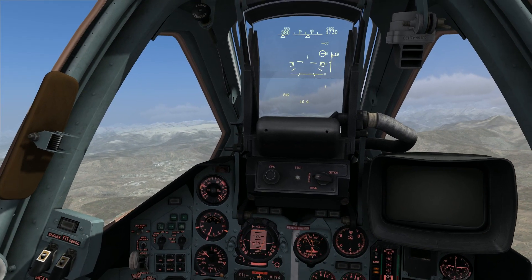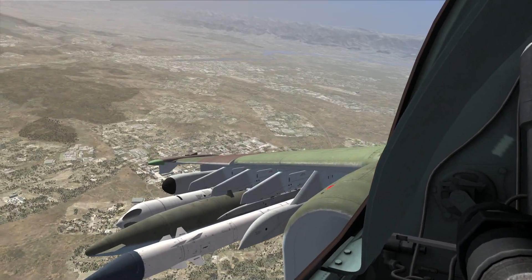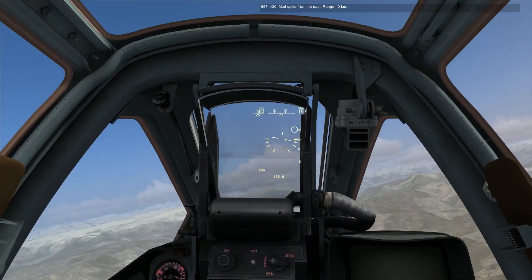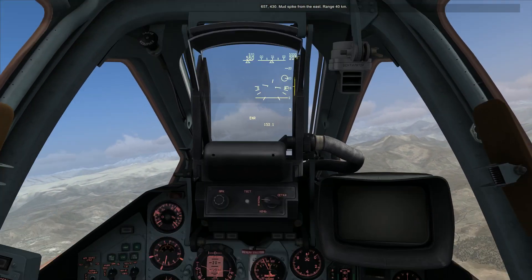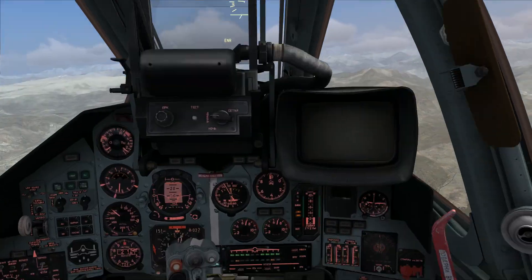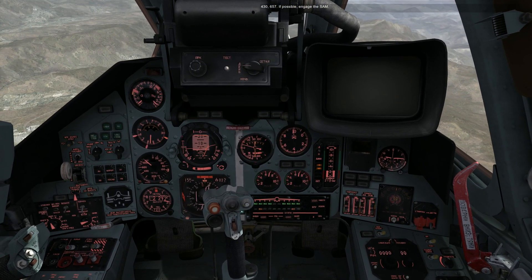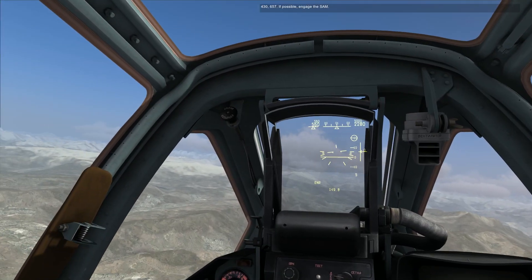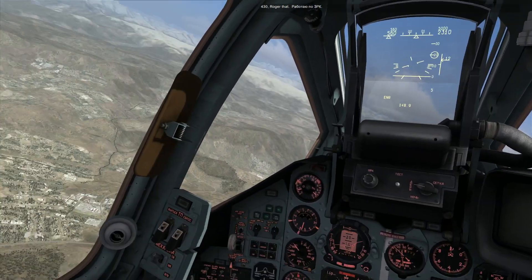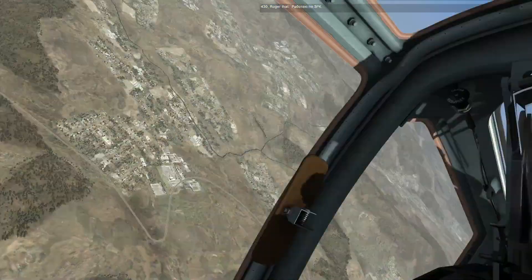Switching back to navigation mode, waypoint number 5. Our mission is a success — all we need to do is land this aircraft safely in one piece. Mud spike from the east, range 40 km. From the east — not getting anything. 430, I'm 657 with the possibility to work for the ZRK. If possible, engage the SAMs. I'm not getting any spikes at the moment. Which way is east, first of all?